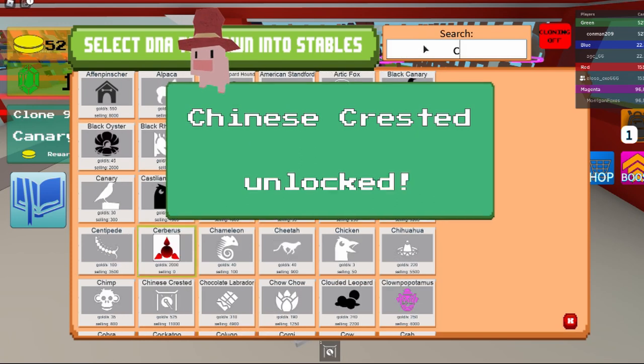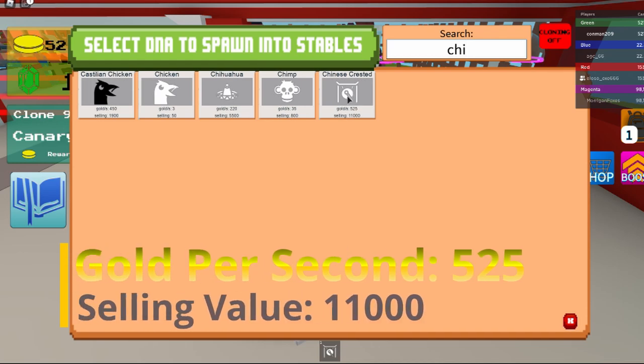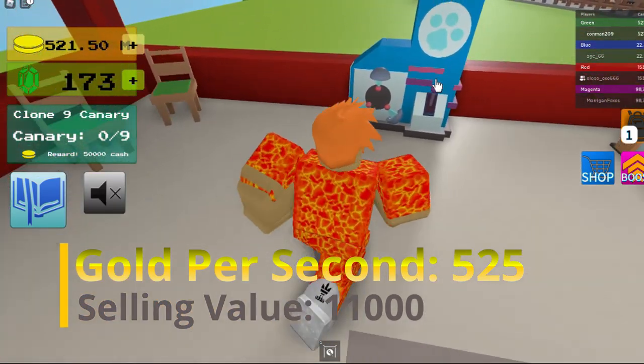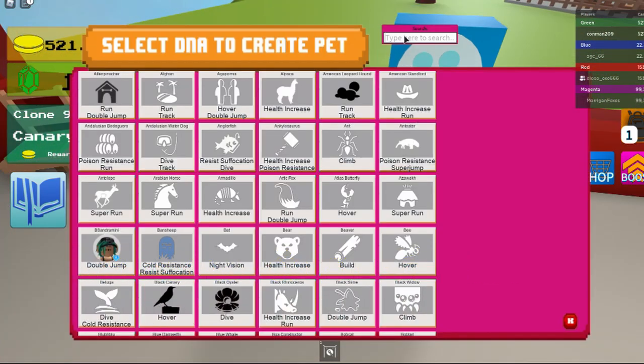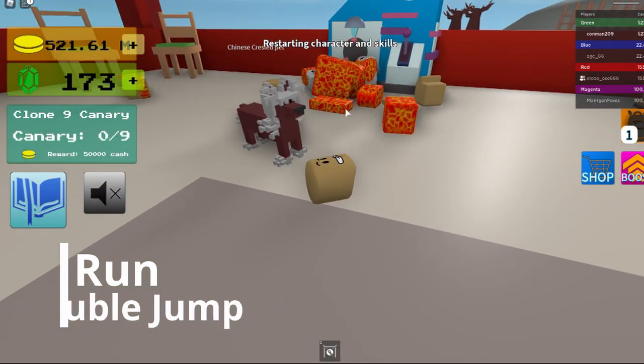It gives you 525 gold per second and 11,000 selling value. It also gives you run and double jump abilities.